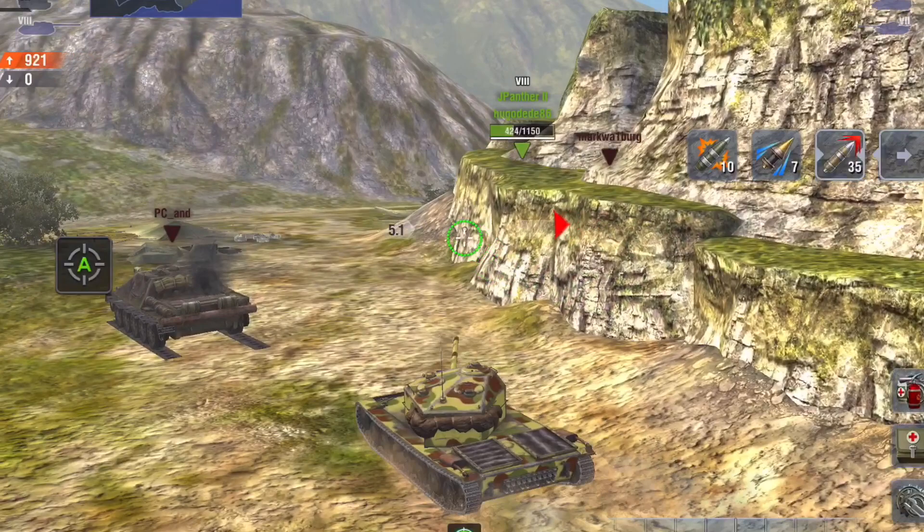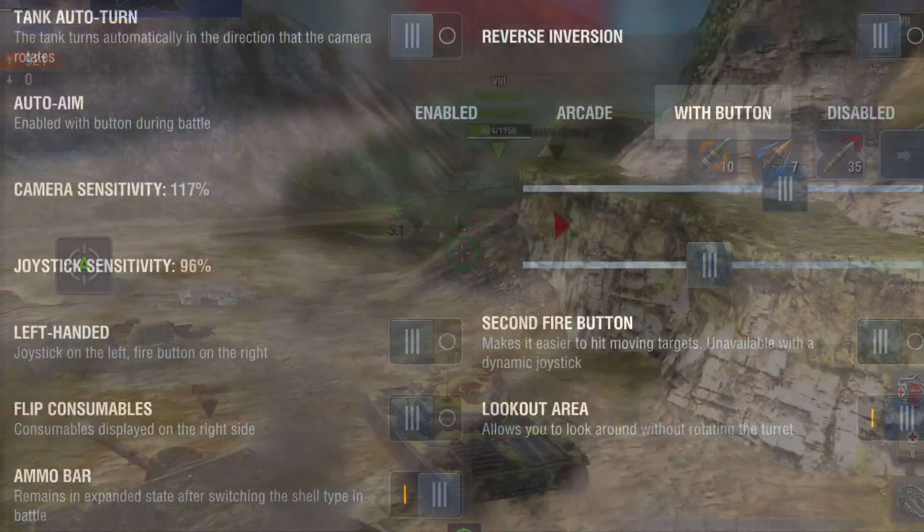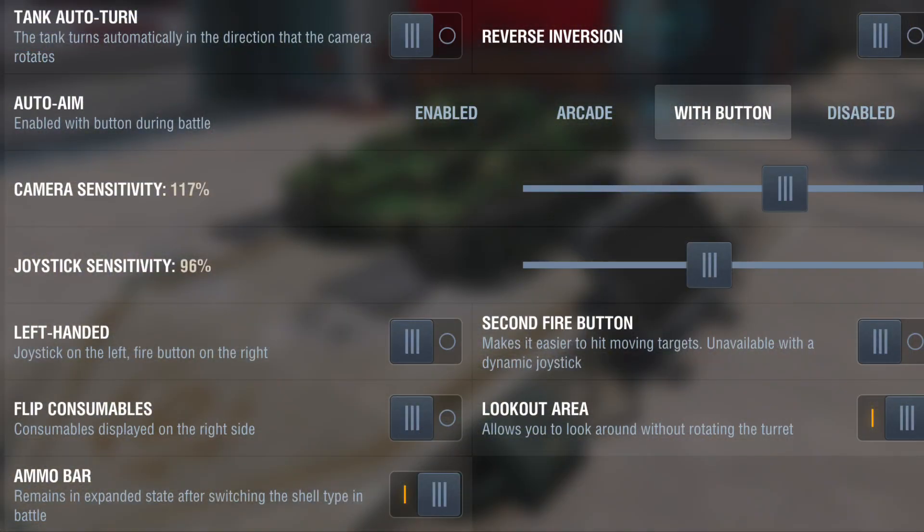The next L is for lookout area. This should be turned on at all times, really — it should be on by default, I think. It's that little blue bar thing which allows you to look around without moving your turret.